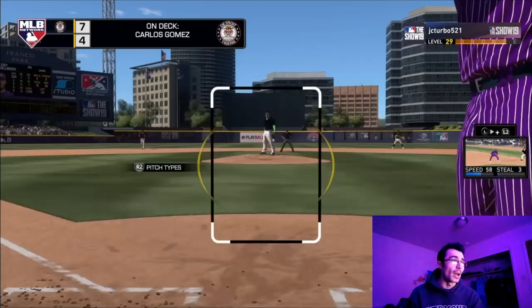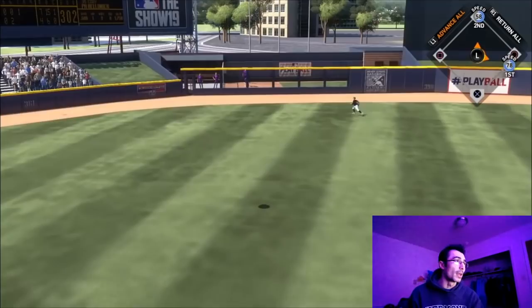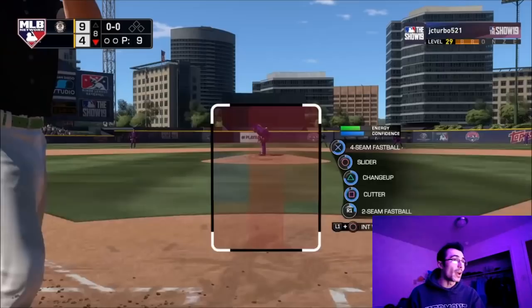Jonathan Scope gets another base hit through the six hole. That brings up the pitcher spot, and I'm going to go to Cody Bellinger off the bench as a pinch hitter. On a 3-0 count I'm swinging away — he throws a changeup right over the middle of the plate, maybe the splitter, but Eric Gagne's splitter and vulcan changeup break the same. He threw it right down the middle and I barreled it up for a two-run shot — a huge two runs later on in this game because we're only up by five.